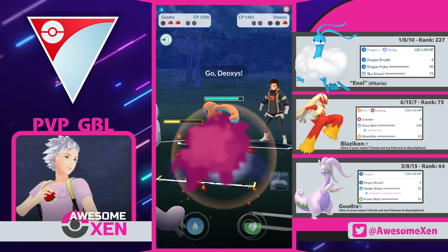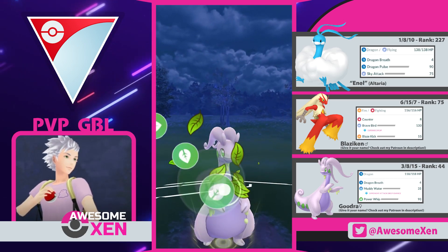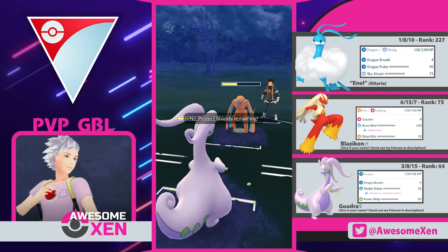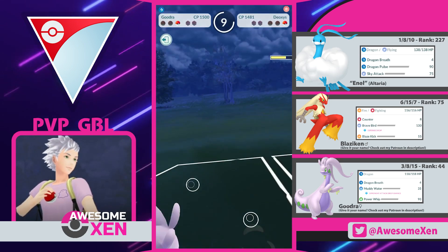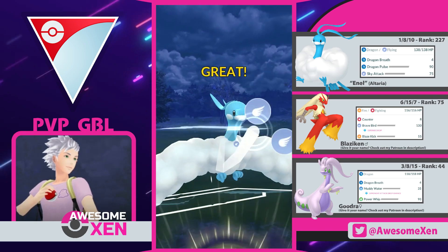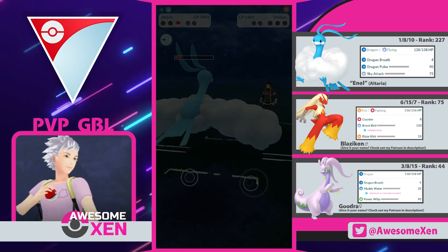And now it's time for their Deoxys! Use your Power Whip! I'm curious to see the damage output — Deoxys is such a tanky Pokemon! That wasn't that much, but it wasn't low either. Here comes their attack! Rest well, buddy, you fought well! Go Altaria! Use your Sky Attack — that should be enough! And if it isn't, we can still take them down with our Dragon Breaths, so that's checkmate! They're still there — damn it! Keep attacking! Good job, buddy! Onto our next one!